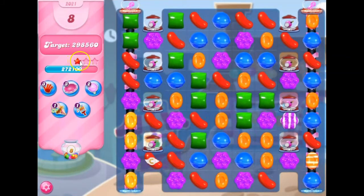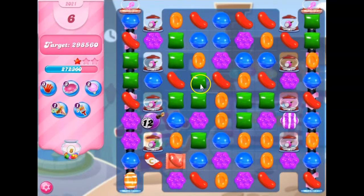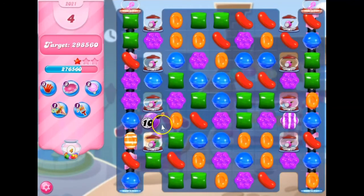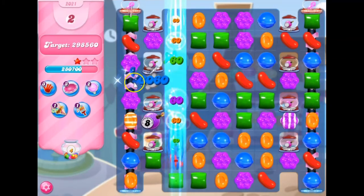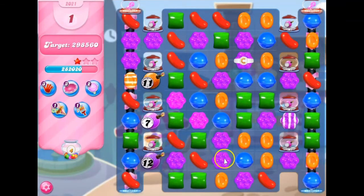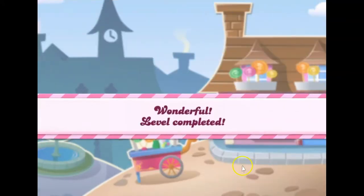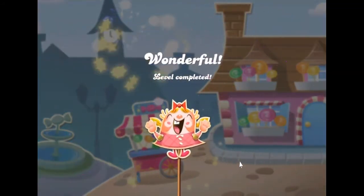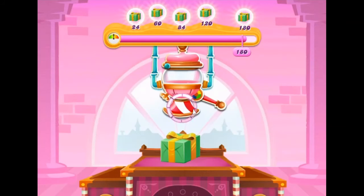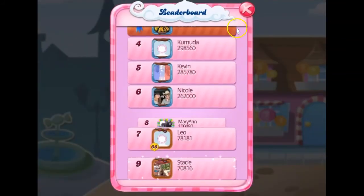So we just made it — we got one star. Now I can just use up the rest of my moves to try to get at least another star. There's another 3,060 right there. One star was enough to get this done. That was my second playthrough for recording purposes. So that's how I beat it. If you folks have any questions or comments, you can put those below. I'll see you guys in the next video. Thanks for watching. Bye-bye.